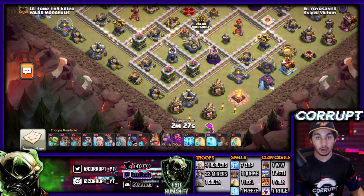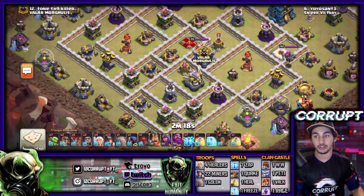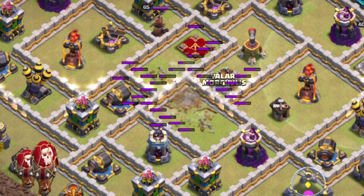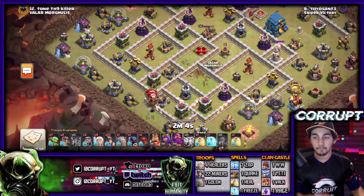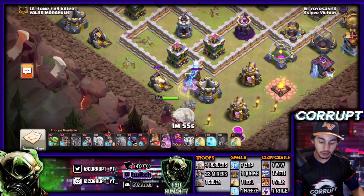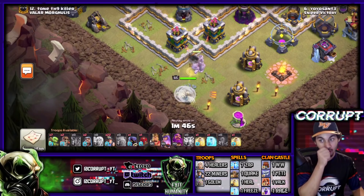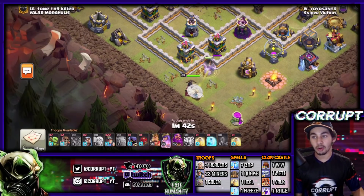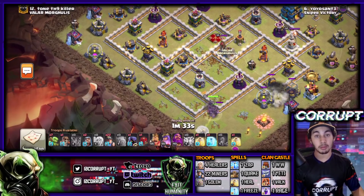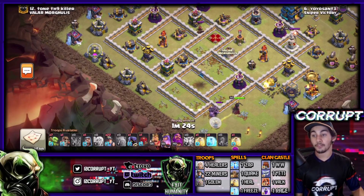You want to first do your Zap Quake — get the Eagle, CC, and any other key defenses. He tried to get the enemy Queen too but didn't, though the Miners will still go for the Queen and take her down. The Golem is used alongside the Queen Walk — something rarely seen. The Golem gets healed up and provides great tanking value for the Queen; once the Queen starts taking damage, the healers move off her onto the Golem. This maximizes funneling value from your Queen.